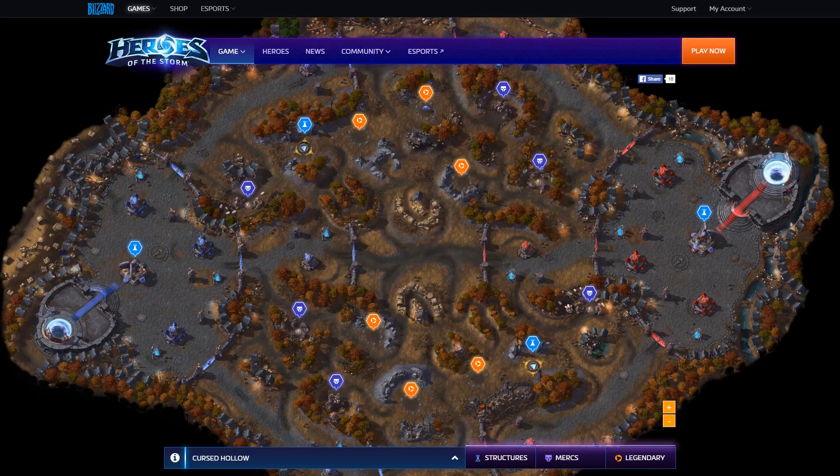The strategy for the laning phase is pretty much one-one-three: one top, one mid, and three bottom. The tribute indicator gives you timing — tributes spawn around two minutes in, sometimes two minutes ten or fifteen seconds. Once you hit that two-minute mark, be ready to rotate to wherever that first tribute spawns. The siege camp spawns at two minutes and the hard camp spawns at four minutes into the game. It's always good if you can grab one of those siege camps before a tribute spawns, because even just giant camps can get some really good pushing work done while the enemy team is distracted.